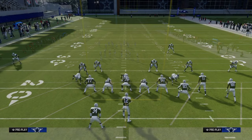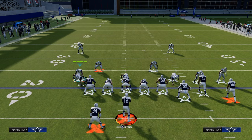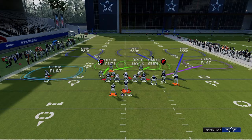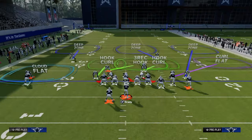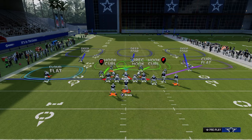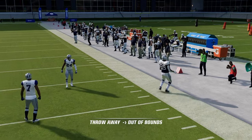The reason this is called roll coverage is we are rolling our Cover 3 coverage over a specific side. When we run this with autoflip on, we are rolling our coverage from the wide side or the bunch side over the top of the single or solo side. This outside third allows the cloud flat to play a little more underneath, more aggressive, and more disciplined in taking away corner routes and short corners that you see a lot with double corner.